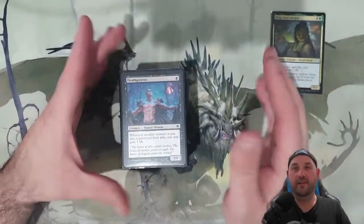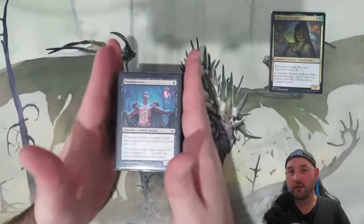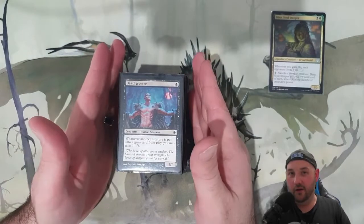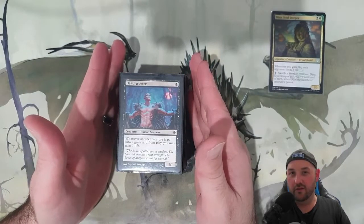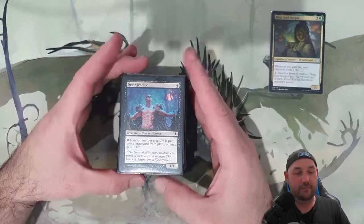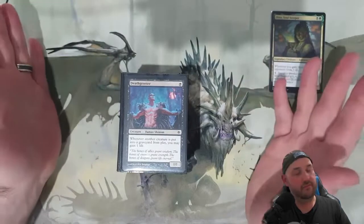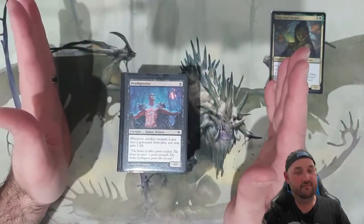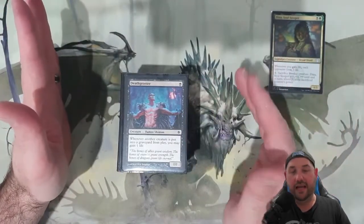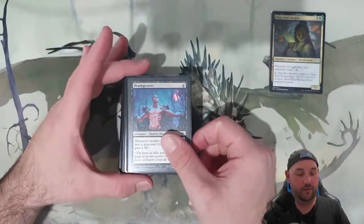First up is essentially all the life gain effects — there are lots of different ways to do it. In black, a lot of it really revolves around your creatures dying, and it's good that we have a sacrifice outlet. First up, Death Greeter: whenever another creature is put into a graveyard from play, you gain one life. It's going to get a lot of triggers — again, just hitting that one life, so then Dina does one damage to everyone.